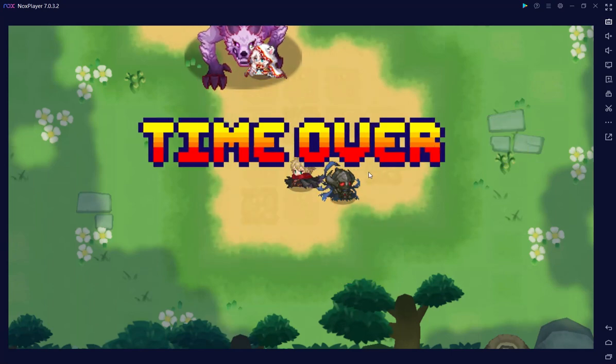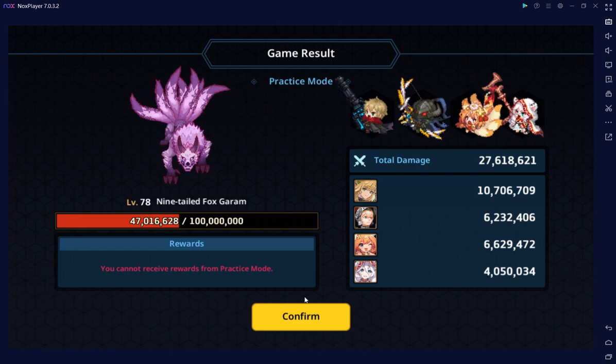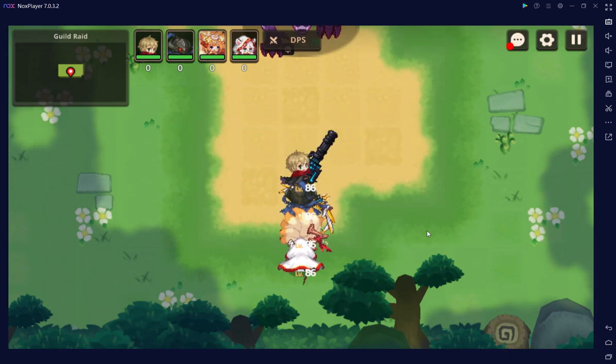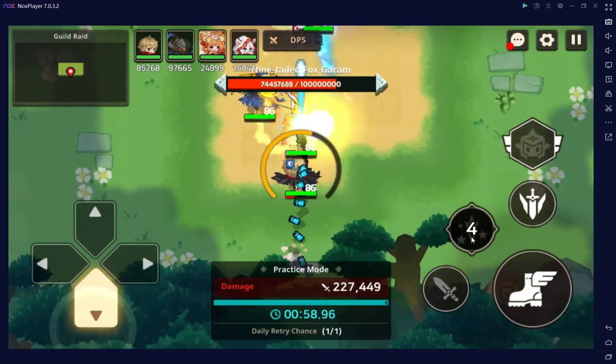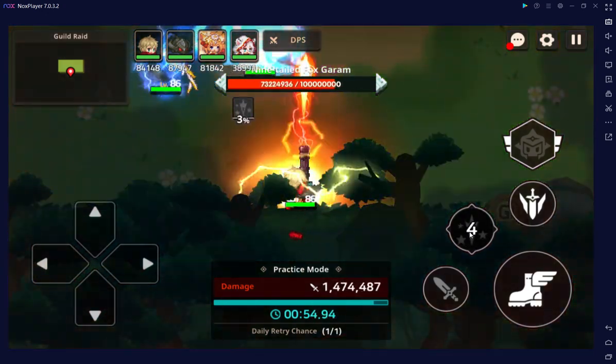There you go - 27.6 million, that's not too bad. We're at level 78. We made a little mistake so we could have definitely gotten 28 million out of that. The only real mistake you can potentially make is just not getting a full chain off, which we did in the last one, but it doesn't really matter damage-wise.